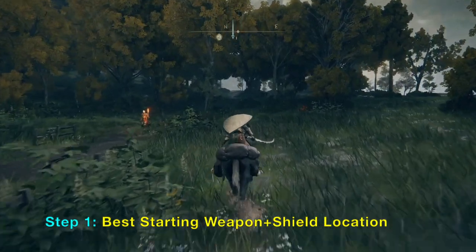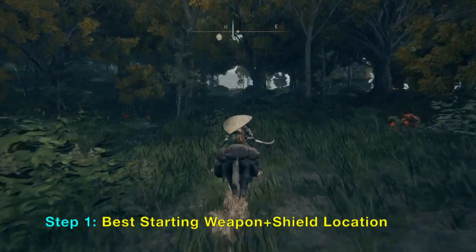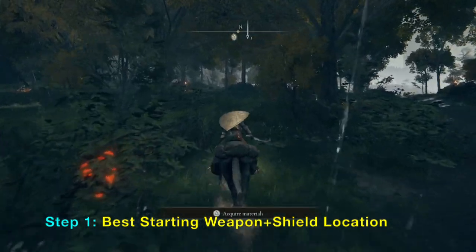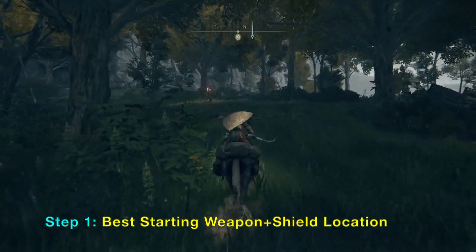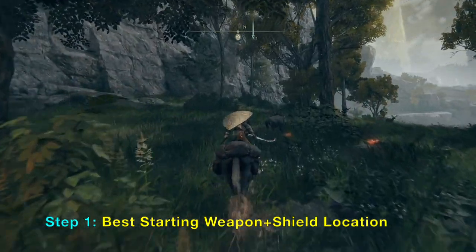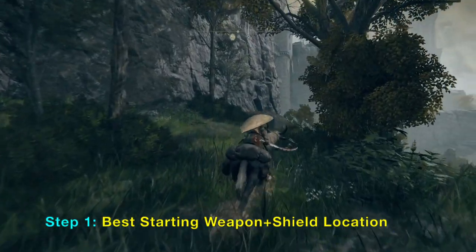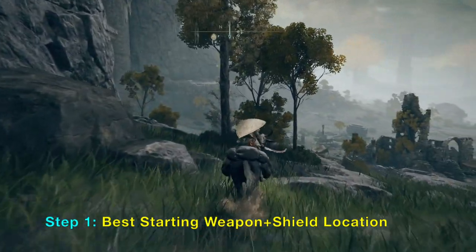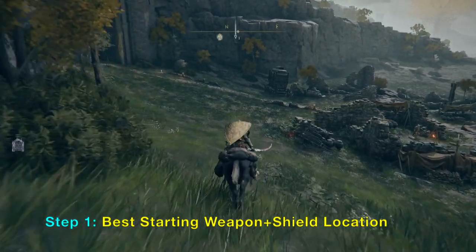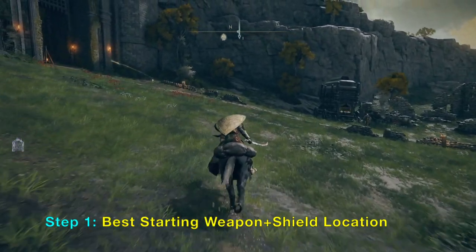This video will show you how to get the best starting weapon and the best starting shield for the beginning of the game, or if you're very early in the game. You can get both the weapon and shield without doing any fighting — all you need to do is go from point A to point B and do a lot of running.